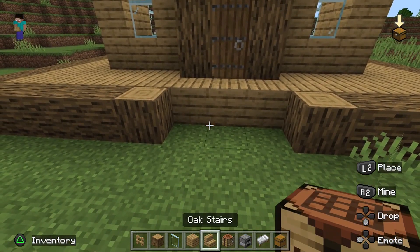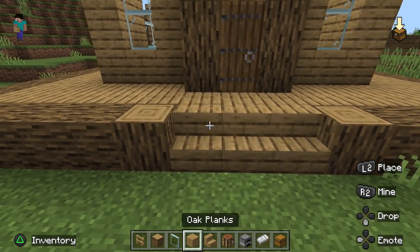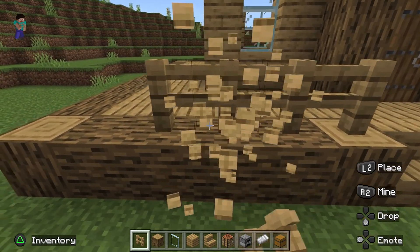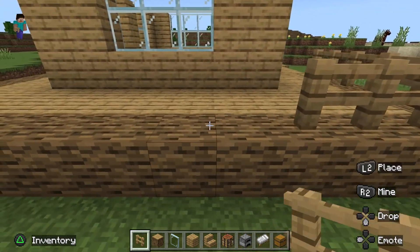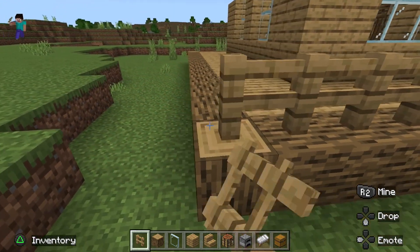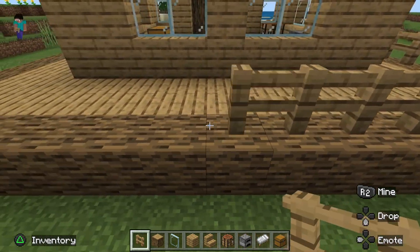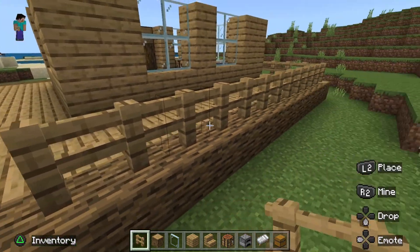You want to come back out front here. You want to put in some steps there to sort it. Then you want to go to your fence posts and place them in as well, just to give it that nice little finish detail out here. You can do much more with this, but just for a nice basic looking house, this is really good. You've got a nice little balcony.